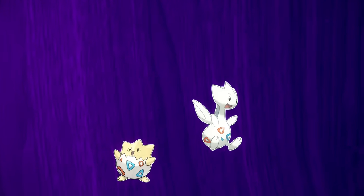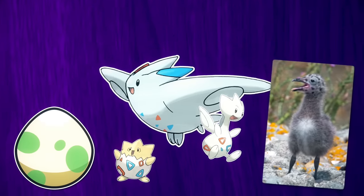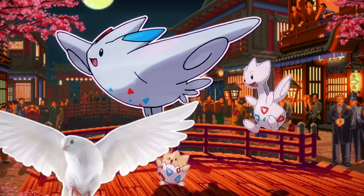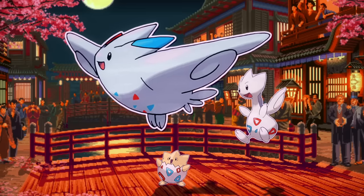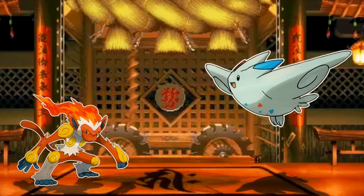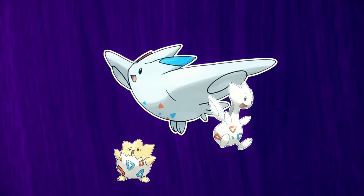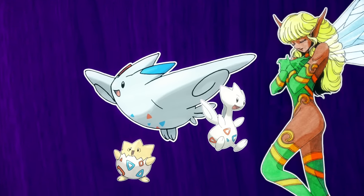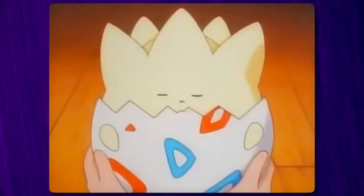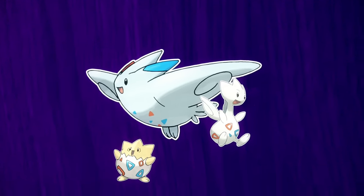Another iconic fan favorite: the family of Togepi, Togetic, and Togekiss, which together represent the life cycle of birds — a new hatchling, a fledgling chick, and a full grown bird. They represent peace and happiness, pointing to some dove inspirations. They avoid areas of conflict, seek peaceful areas, and lack the sharp beaks and talons of most bird Pokemon. When forced to battle, they strike mainly with mystical fairy magic and wind powers — perhaps also partially inspired by sylphs, the elusive wind fairies. They seek out kind and peaceful humans to raise them, and those who do find themselves blessed with happiness.